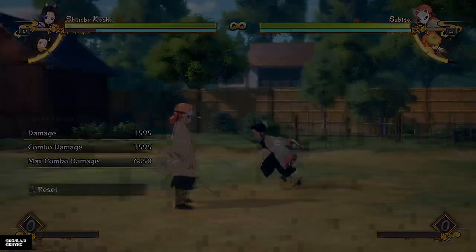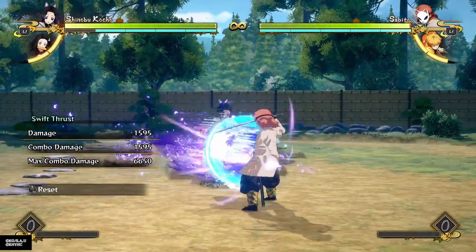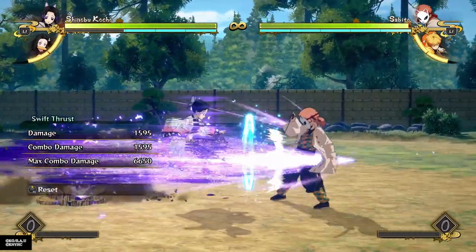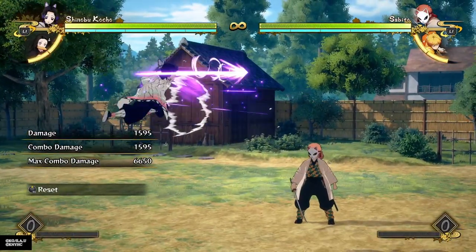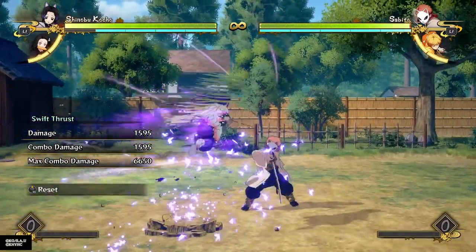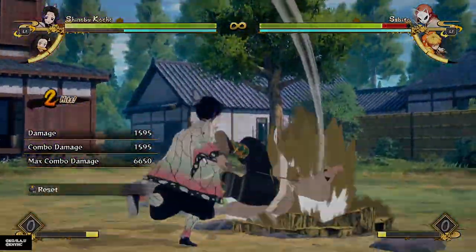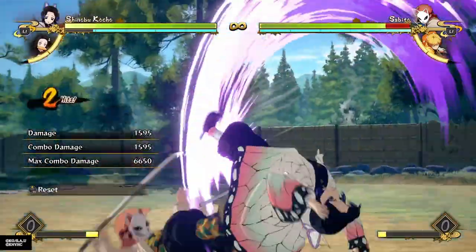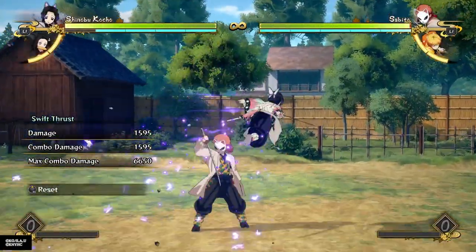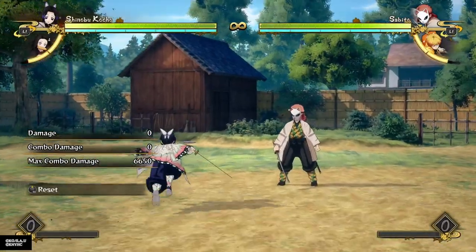Off of this special move she can also dash after the opponent. A lot of people, because her pressure is really scary, will just push away and jump back whenever you do the swift thrust. But because this puts you in the air, she can use her amazing air dash to chase the opponent down and anti-air them with regular attacks for a full combo. Even if they don't get anti-aired, you're invincible for part of your air dash and move behind them — so it's a really good way of faking the opponent out. You can air dash and go in for a grab when they aren't expecting it.